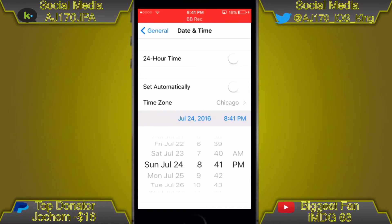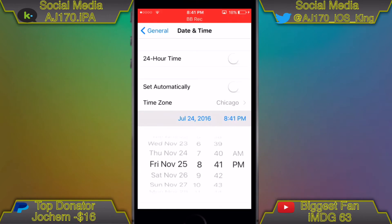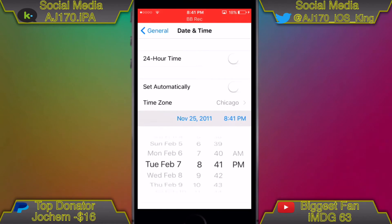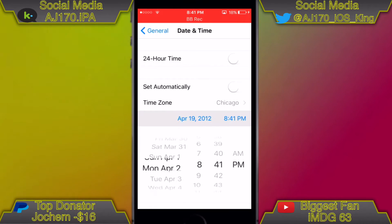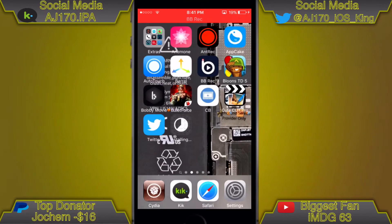Now while it's downloading, go back to Date and Time and set the date all the way back to January something, 2012. I went to January 10th — that's the date I like using. As you can see, it's already done downloading and now it's just installing.